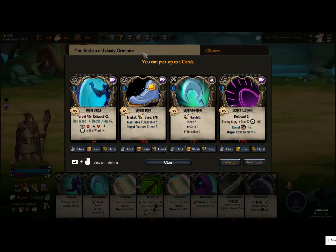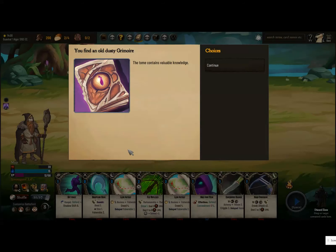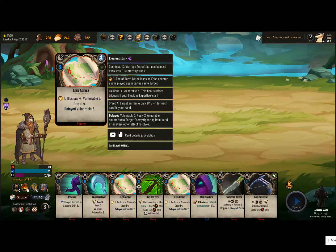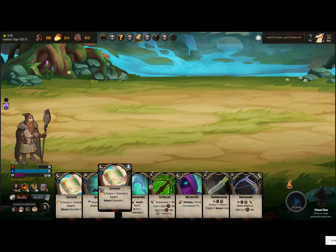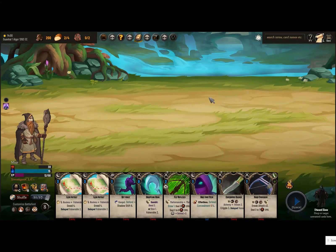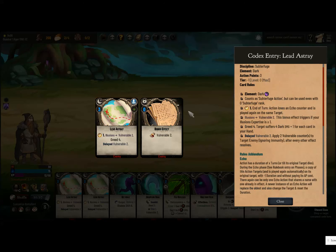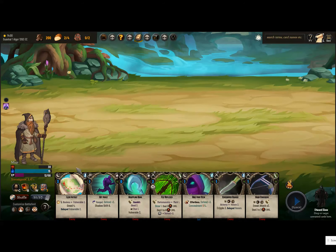We're going to get new skills. Singing Boot, Inevitable Vulnerable — that seems nice, Unresistible Vulnerable. Ghost Shield targets an ally, but we don't really have allies and we won't focus on them much. I think Singing Boot's the best in this situation because we can draw it right from our inventory in battle. We'll keep the Greed cards because Greed is damage based on your hand size — so as soon as our next turn starts, these will hit pretty hard. But casting it twice is a waste since it's an echo effect, so we'll just keep one.